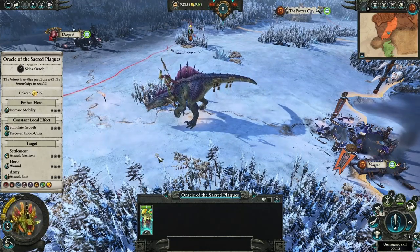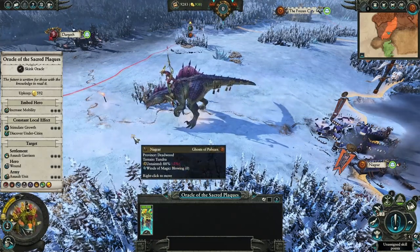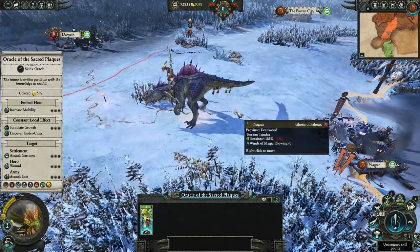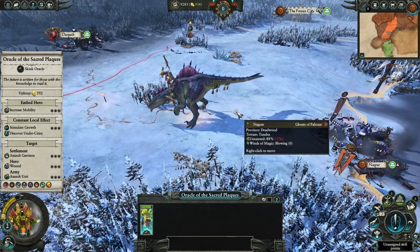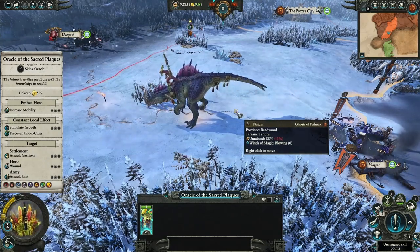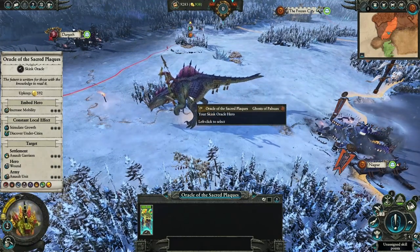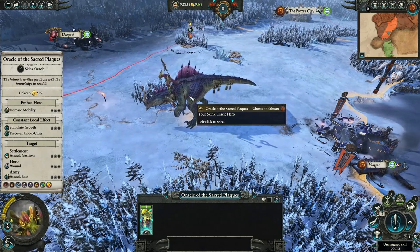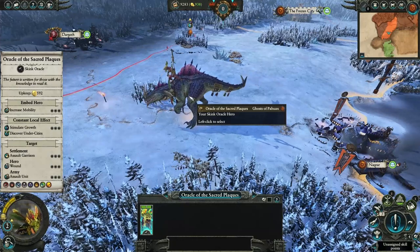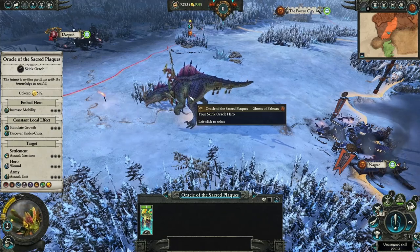What's up guys, I am Warmaster Moloch and today I am introducing you to one of your new best friends - the new Skink Oracle hero introduced with the Silence and the Fury DLC, which has immediately become one of the best heroes in the game. You can see him right here, and straight away you'll see one of the reasons why: look at the size of that chonky boy right there. He comes on the new Troglodon dinosaur unit.